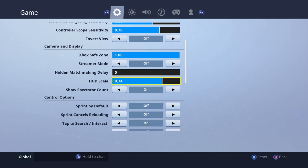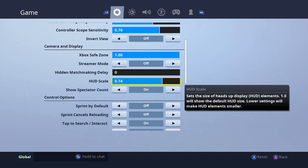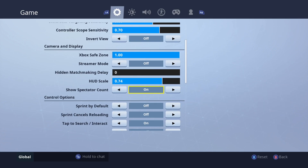This is all preference. I have the HUD scale set to 0.74, which means the mini-map, your inventory, and everything you see on screen is shrunk a little bit. I have stream mode off and Xbox safe zone just kept at normal.